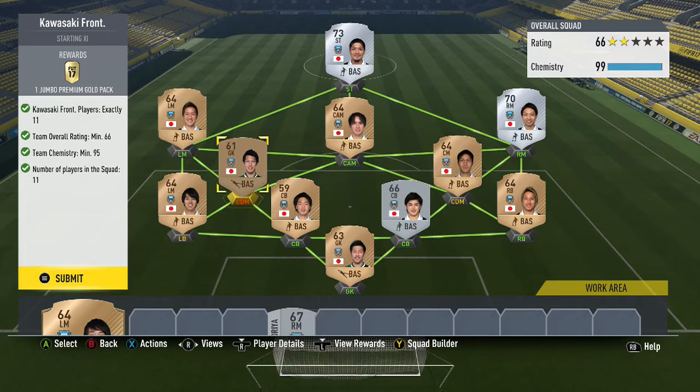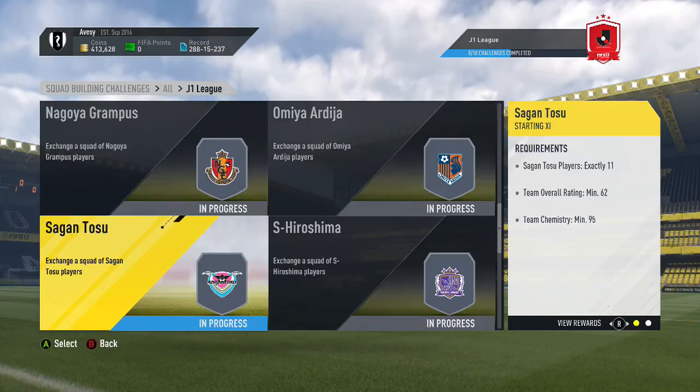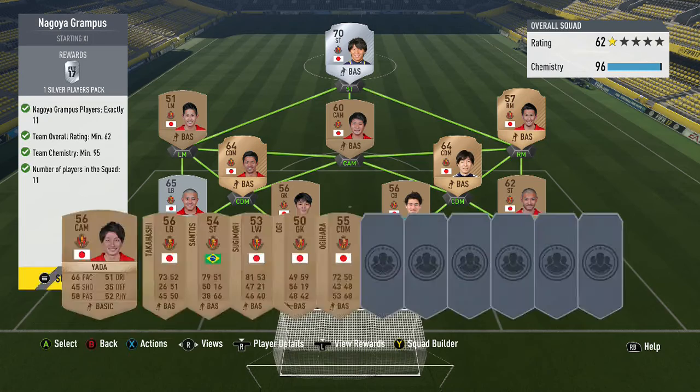This team has a goalkeeper playing CDM and a left mid playing left back — I think that's the only weird thing. You actually get a jumbo premium gold players pack for that one. I don't think you get many gold packs for this whole thing — I think you get about three.